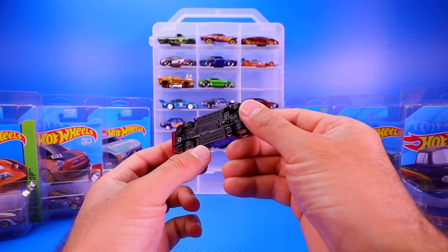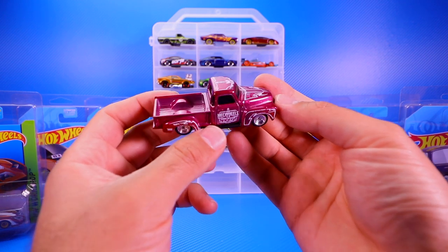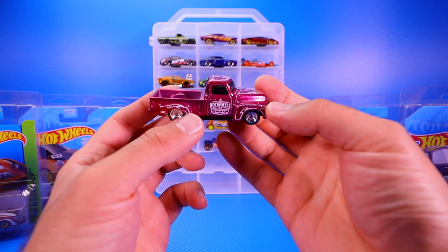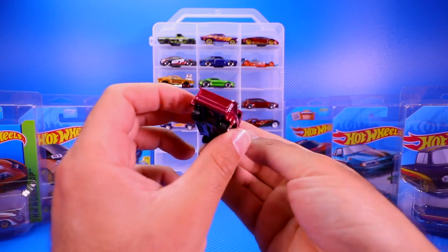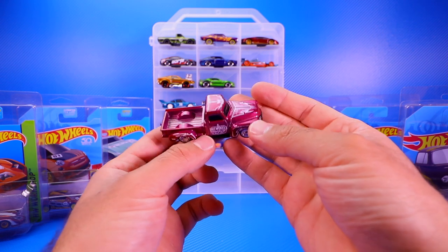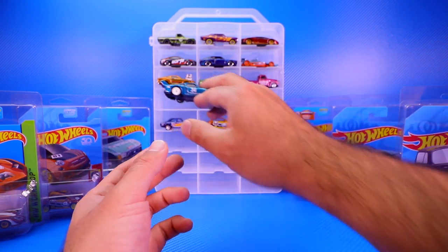Then we've got the '52 Chevy pickup truck — trademark GM — with the Hot Wheels logo on the side. It looks neat from the top and from the back. It's kind of an interesting color, like a magenta-looking Spectraflame paint job.